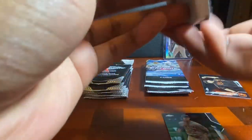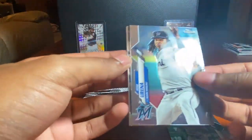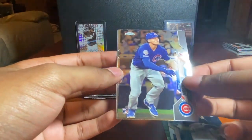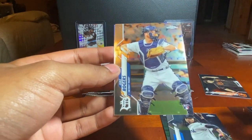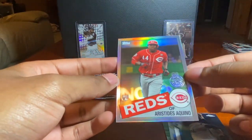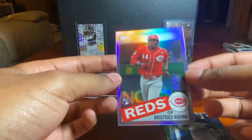Starting to slow down with the rookies — there's still a few guys I haven't seen yet, hopefully we can pull some. José Ureña, a nice Nico Hoerner rookie, Jake Rogers rookie, and an Aristides Aquino 35th Anniversary — that's a nice looking card, I love the shine on these.